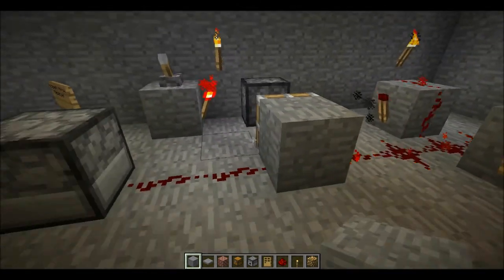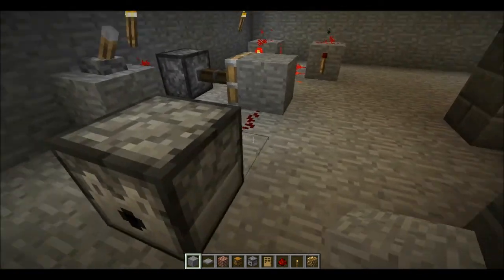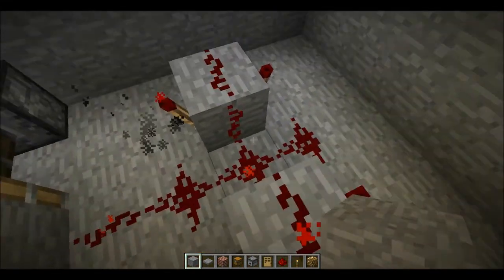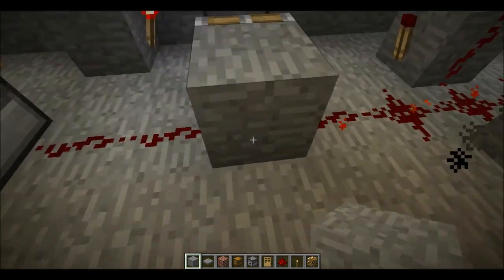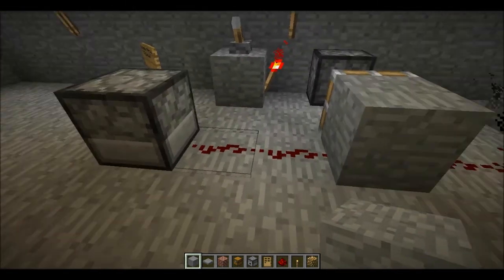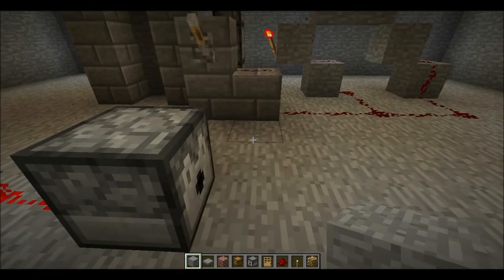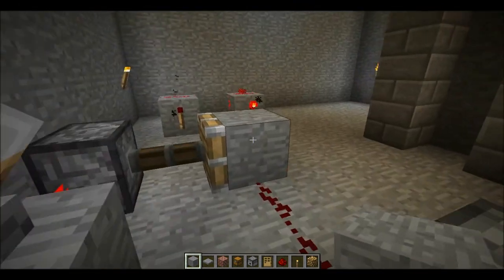Over here is how to automate an arrow dispenser so that it will keep firing. You use an alternating current like this — redstone on top of the block, torches placed like that. I've got a piston holding a block which prevents the current from getting through. You flick the lever, it lets the current through and it starts firing arrows. Turn the lever off, it stops.